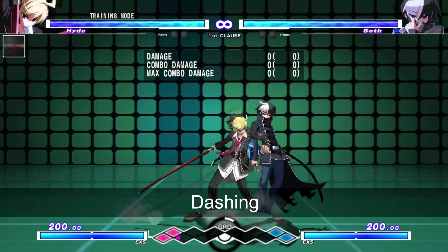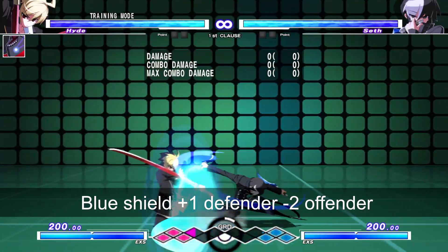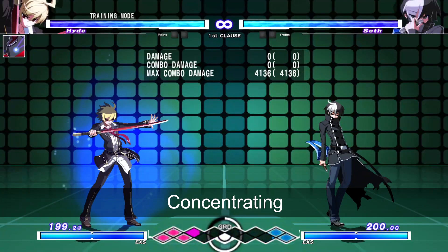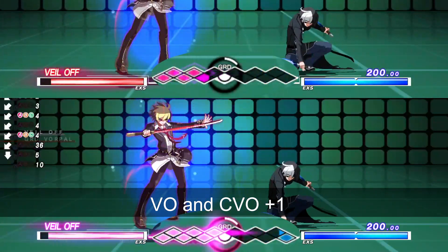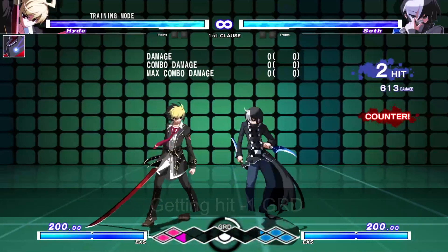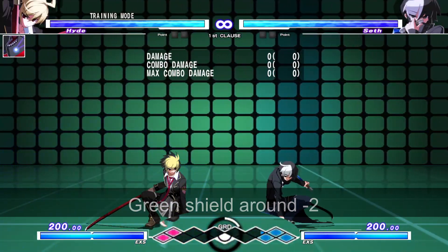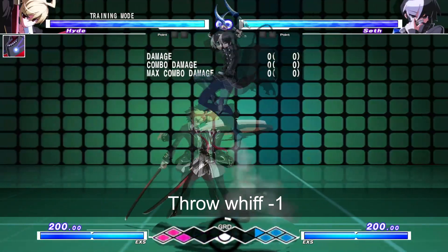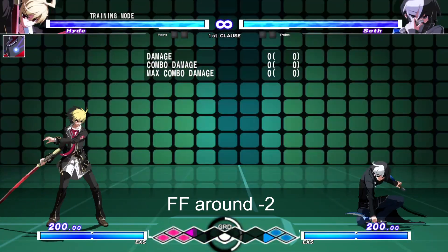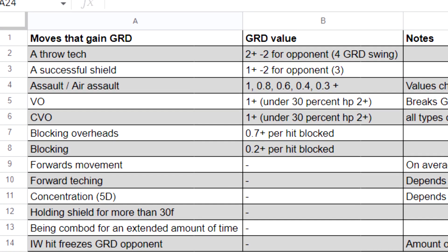Now I'm going to show you the common ways you gain or lose grid. For more detail, check out the description for a full list of values.